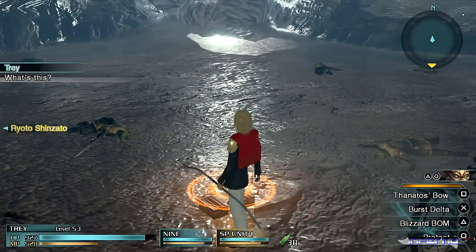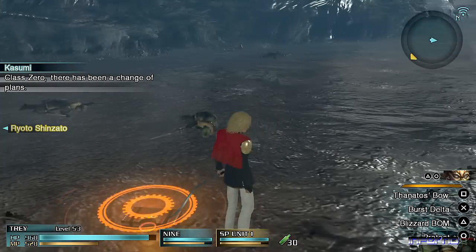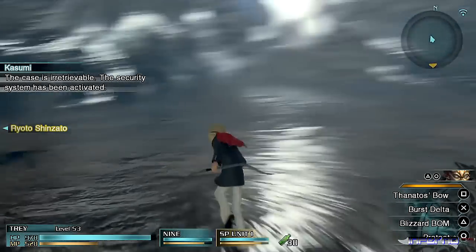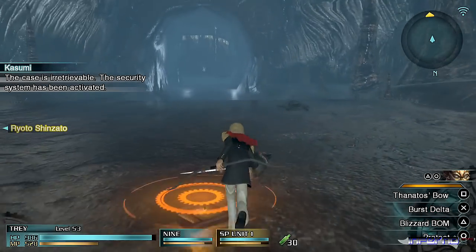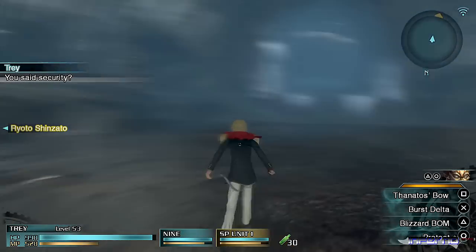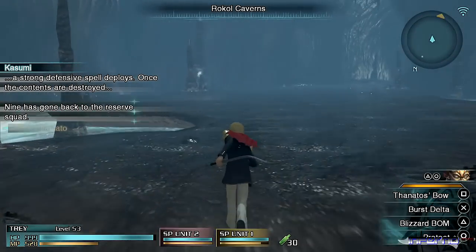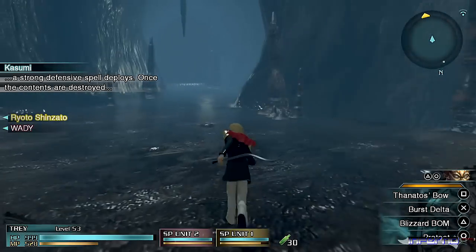What's this? Class 0, there has been a change of plans. The case is irretrievable. The security system has been activated. You said security? Yes. If procedure is followed, a strong defensive spell deploys. Once the contents are destroyed... Fine.